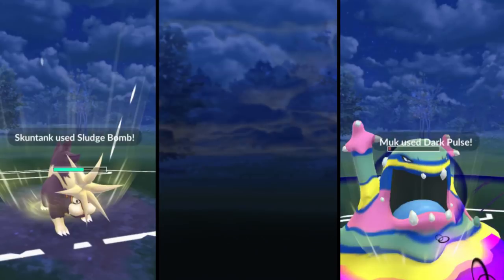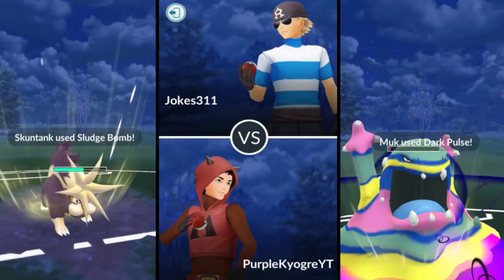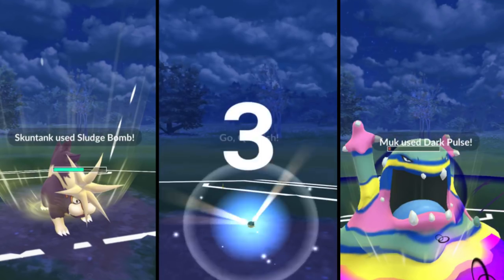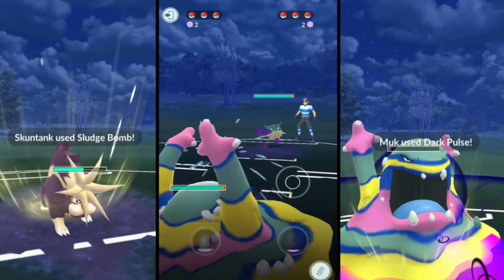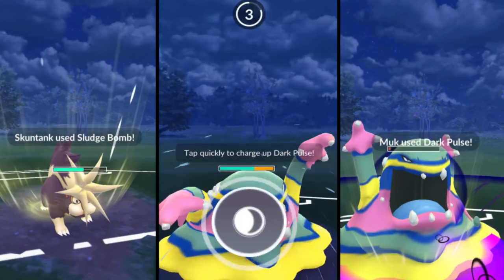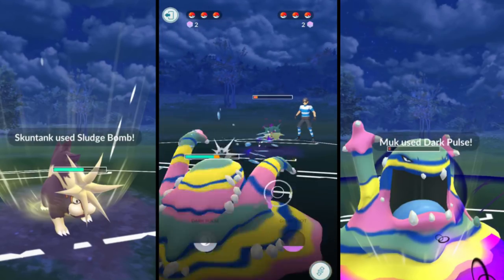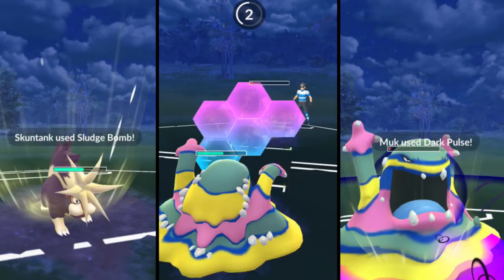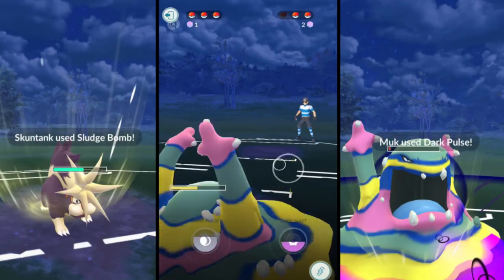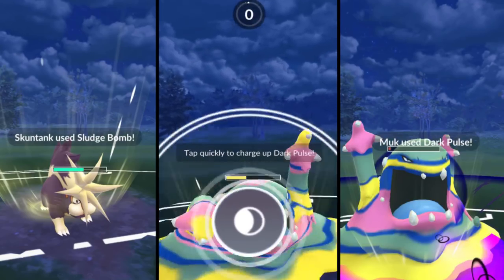We do go ahead and take game one - really good game, I enjoyed that one. Next battle I am beginning with Alolan Muk, and he begins with Quillfish. As I said, it's a really good lead. We do a Poison Jab on this Alolan Muk, which charges those moves quite nicely. We do go ahead and get off that Dark Pulse. If you guys haven't noticed, I did get better at making the three rings when you do the charge moves.